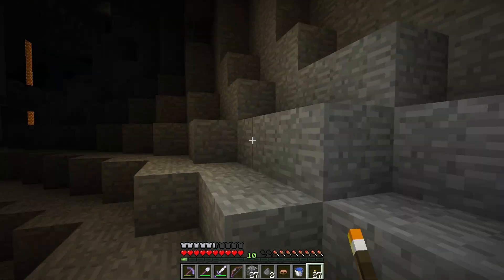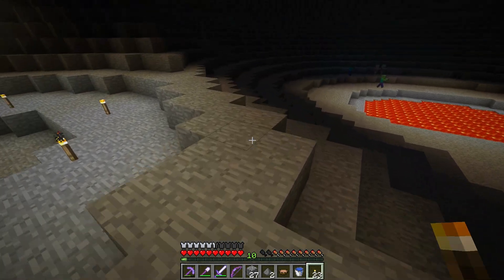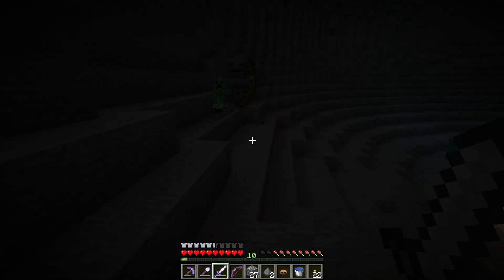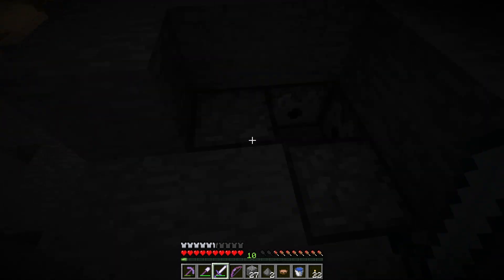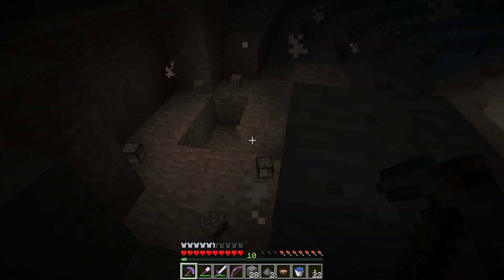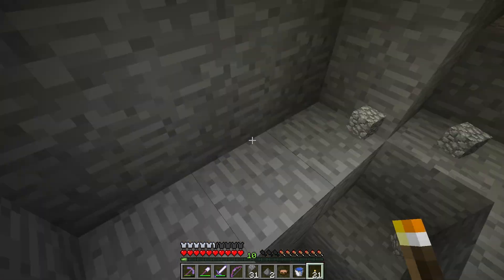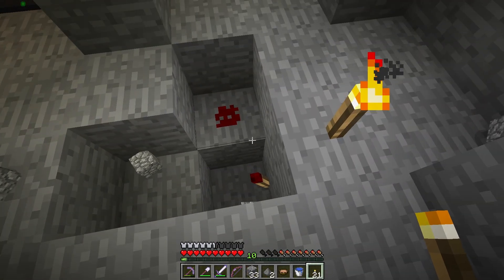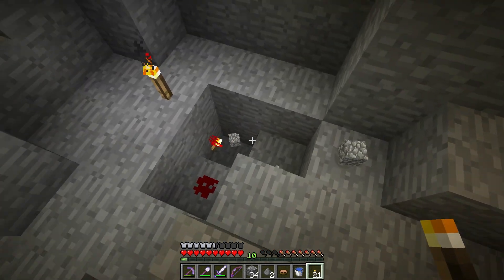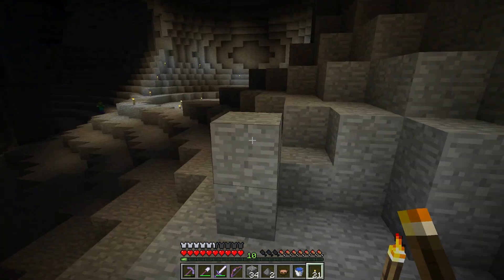Ignore the zombies, they don't really matter. Throw some torches up here - can I get this beginning area lit up so we know what we're dealing with? Skeleton right there - let's take care of him. I just walked over something - blow that up please. Did I get anything from that? When I broke those dispensers nothing popped out - but that looks like some kind of a trap, like a hyper spawner or something.